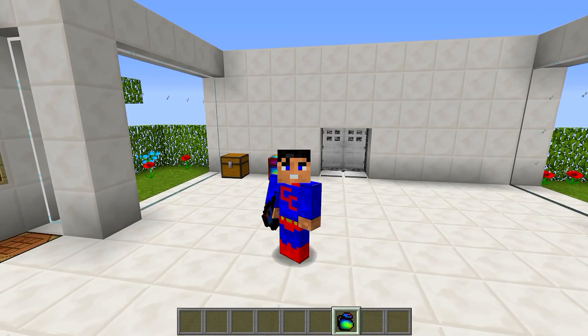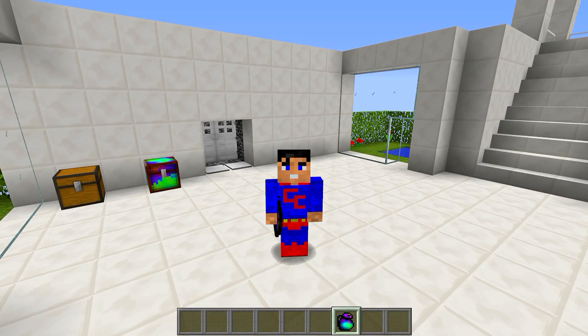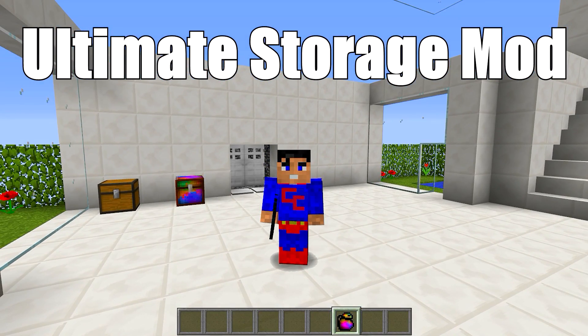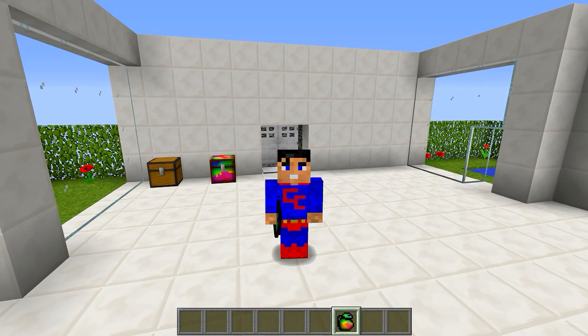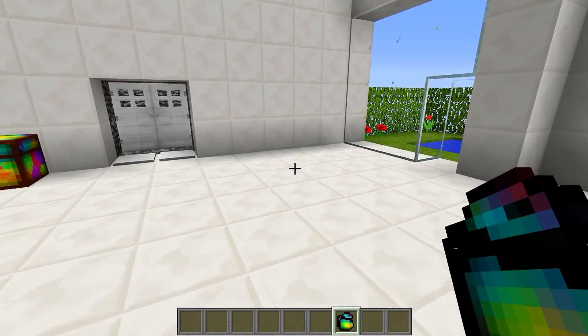Beautiful looking bag, beautiful looking chest — I need it in my life, it's staying in my life. Have a nice day, take care, and I'll see you in the next one. Download link is in the description below, as usual — it's down there. And I'm going to make a dance floor out of these chests with my slime chest — because that's the way forward. See you later, bye!